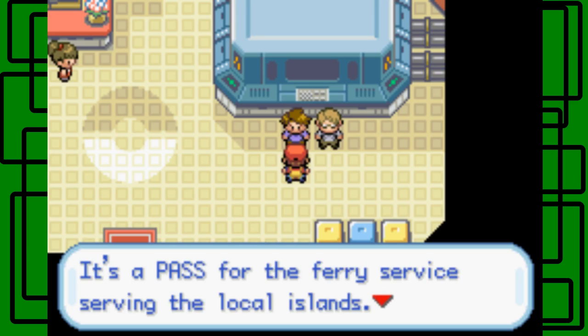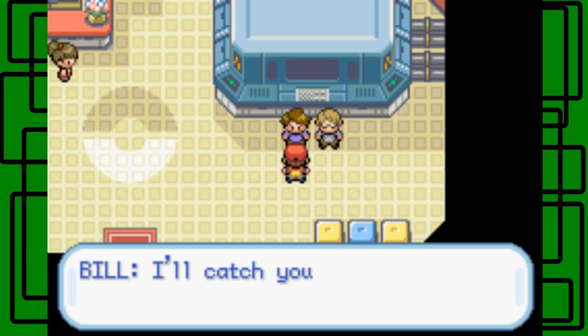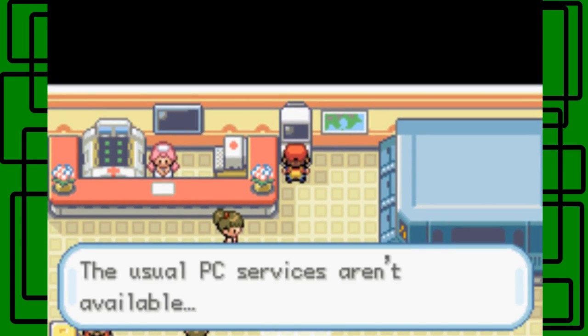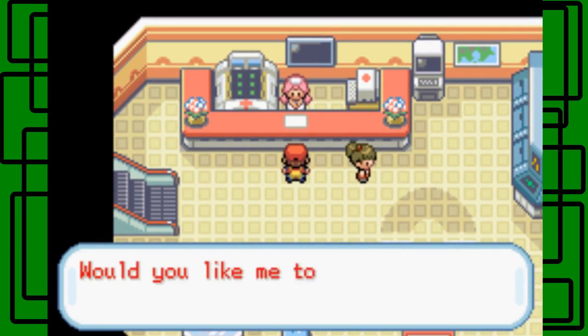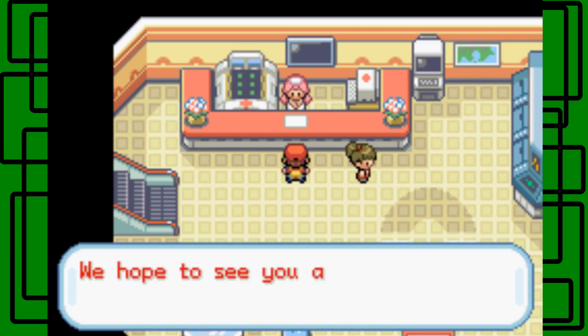The Tri-pass goes in the trainer's pockets — it's a pass for the ferry service saving the local islands, letting you travel between islands one, two, and three. The usual PC servers aren't available here. Let's heal up our Pokemon because half my team has fainted. There we go — full health now, nice.